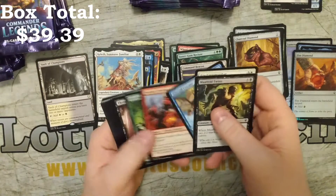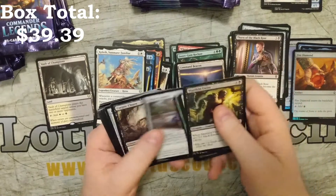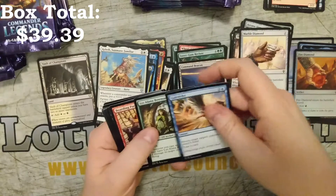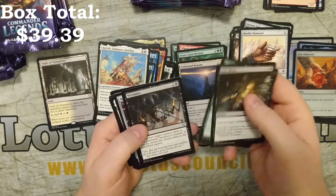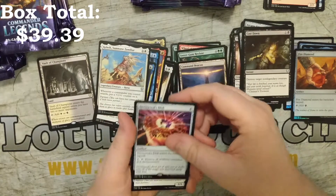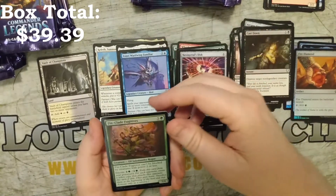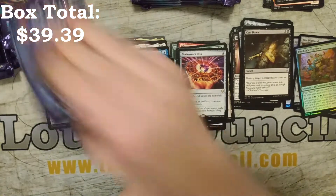If you watched Gavin's opening, he had a little bit of trouble opening these. Thorn of the Black Rose — I'm not seeming to have that trouble. Got my piles all messed up already. So we've got a Marble Diamond, Cast Down, Strength of the Pack, Victimize, and the Disc — I cannot pronounce that first word so I'm not going to try and butcher it. And then we've got Alara Solemn Ritualist and Eyesore wording familiar, with a fin-clad Fugitive as a foil. Would have been great to get the Legendary to go with that in the same pack.